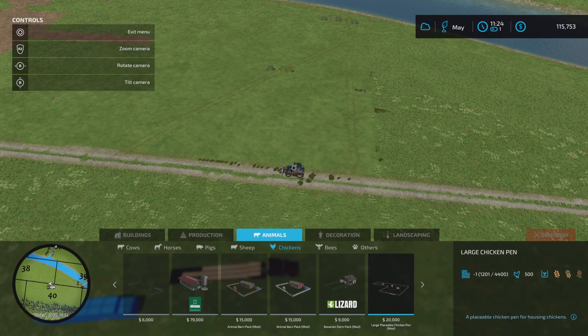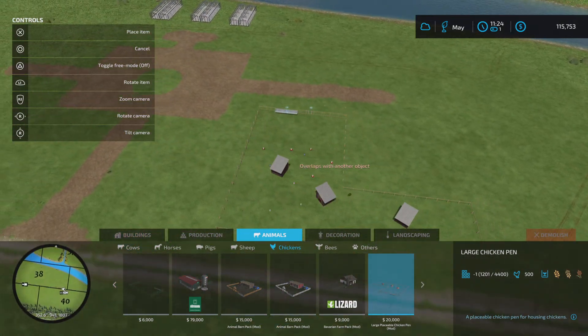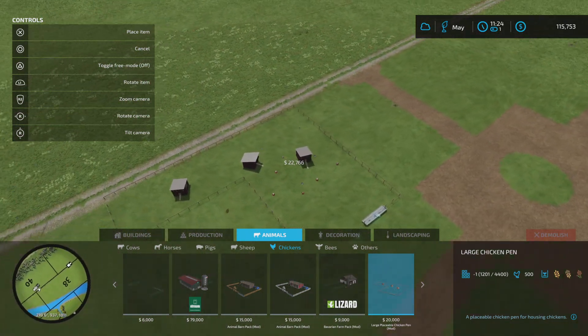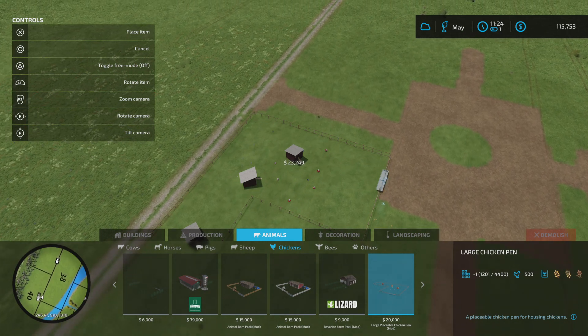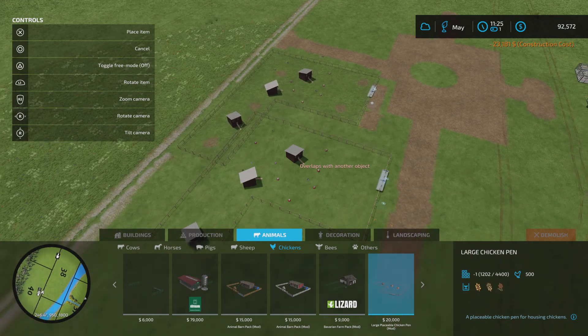Chickens - now that's the chicken pen we've got already up there. We could put this one in now. It means overlaps with another object - actually that would fit perfectly in there, and we can feed it from the inside. That's good - I'm going to put that there. I like that, I really do like that.